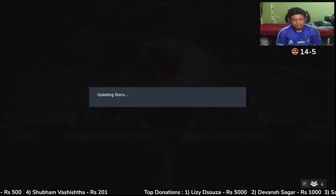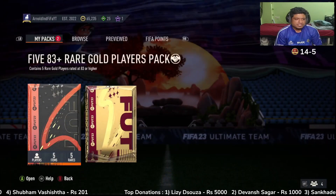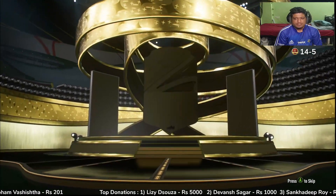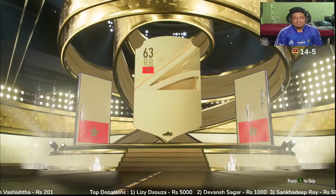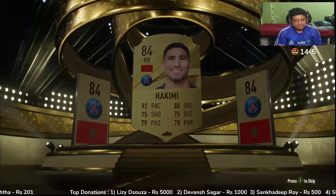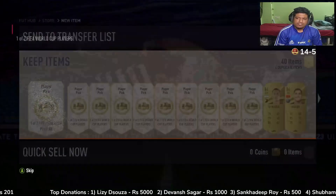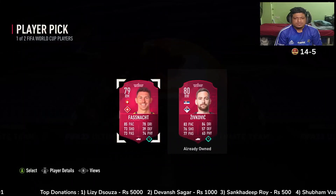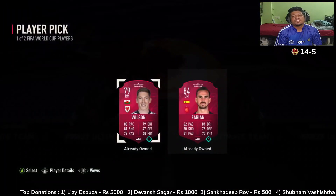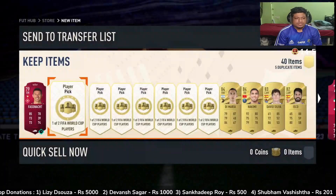Okay, two more packs boys, two more packs. Can we get fodder? We grinded this only for the fodder, as you see the thumbnail said put chance for fodder. Okay, not even a walkout. Akimi - nice! Akimi or Walker, which is better? Obviously Walker, I guess. Okay boys, what is this? So annoying.